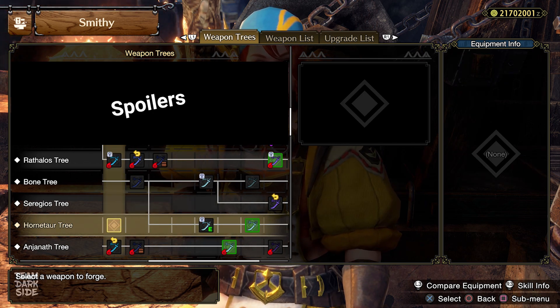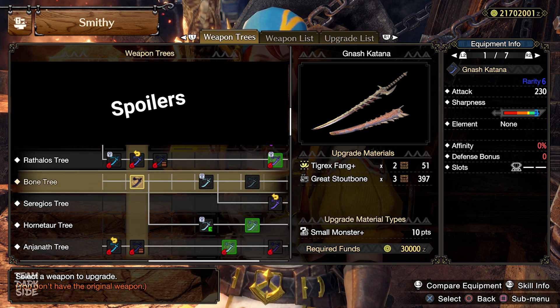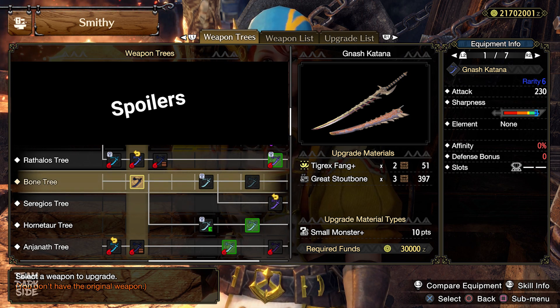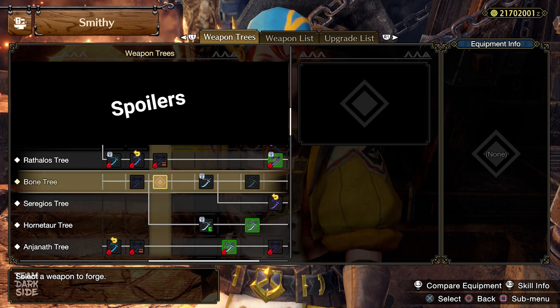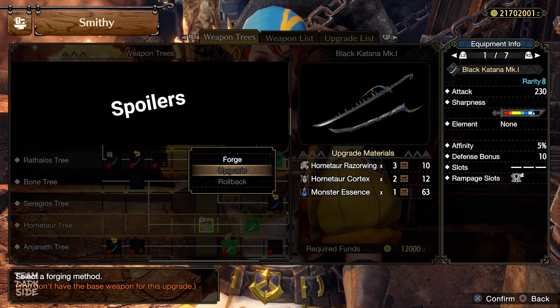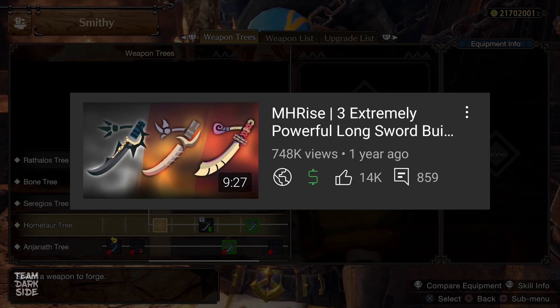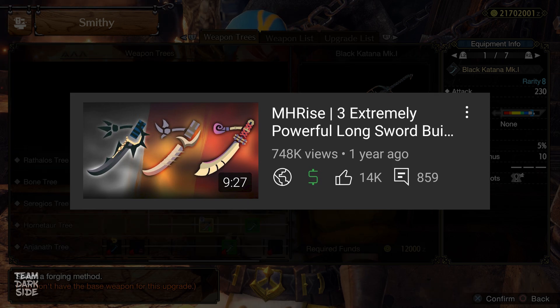There is actually one way to get the Black Katana right at the beginning after you reach Elgado, and that is by upgrading from the Nash Katana instead of crafting the Black Katana from scratch. In this case, you only need a monster essence and no more dragonborn artifact. For those of you who watched our longsword build videos in Rise last year — congratulations — you have the perfect starting conditions for the best early Master Rank longsword.